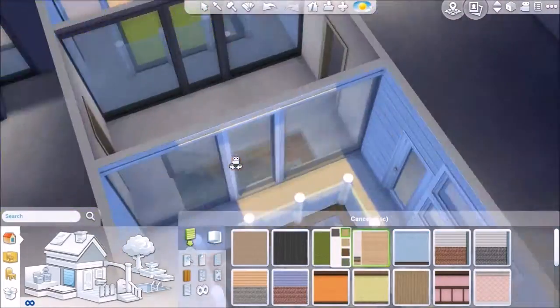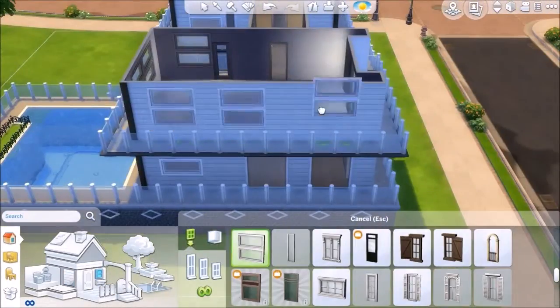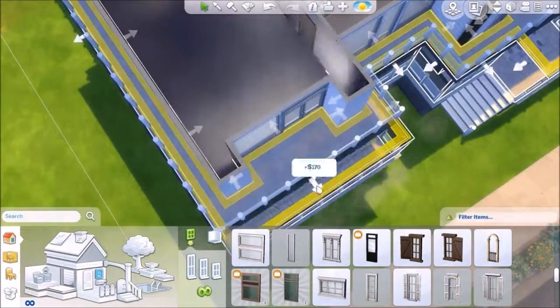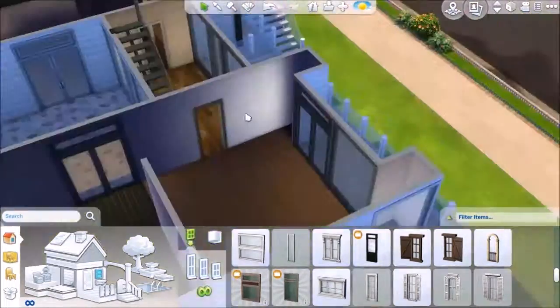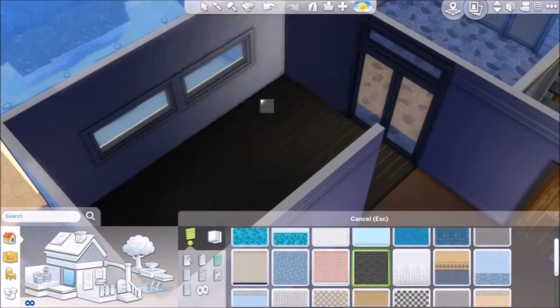I love this little hallway - it's amazing. If you want, you could put doors on those hallways just so your Sims can get through to the other side if they needed to, instead of going all the way around.